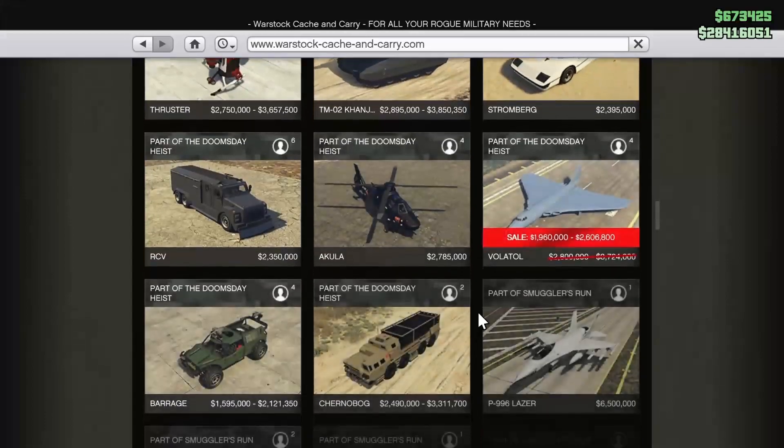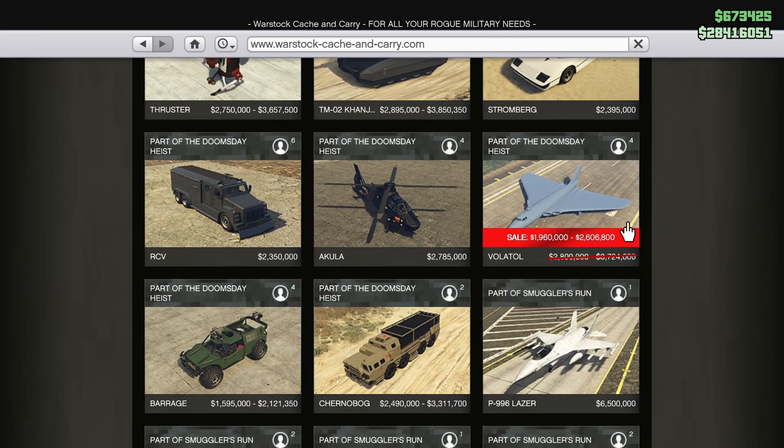On Warstock Cash and Carry, starting with the Volatile — the flying Dorito, as we call it. It's an absolutely massive plane, not very maneuverable or quick, but it is cool. I wouldn't personally buy it this week. Right next to it is the Akula, which is only $180,000 more if you have the trade price, so I'd recommend the Akula over the Volatile. The Volatile has bombs but pretty much no armor, which is a downside.